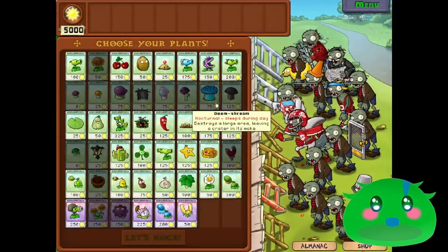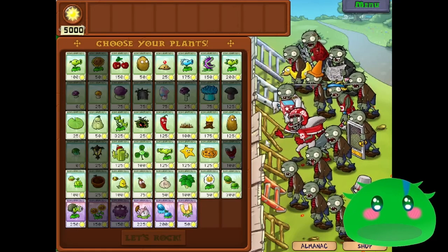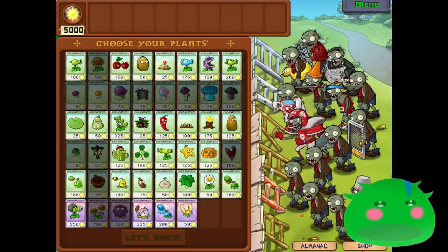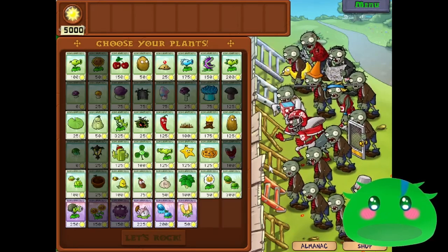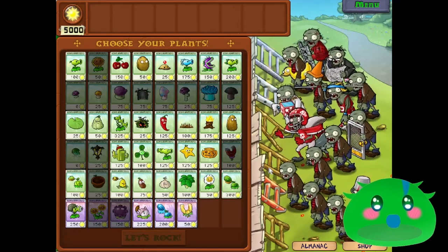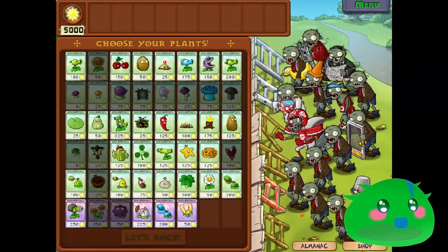Now we're back with a more advanced strategy. I only say advanced because the stuff you'd need for this specific strategy is a little bit more end-game content. You can unlock some of it by playing through story mode, but you'll definitely need to build up your gold through mini games, puzzles, or even the Zen Garden to be able to do this specific strategy.